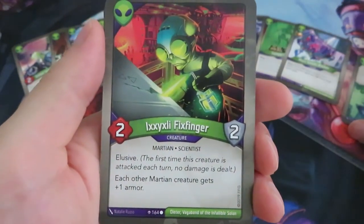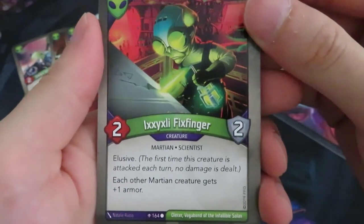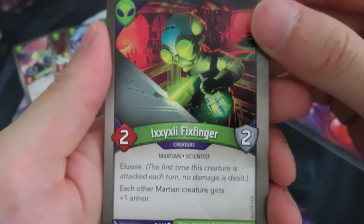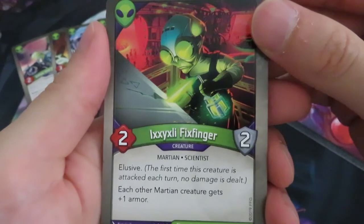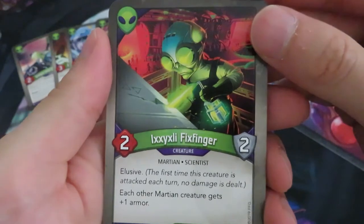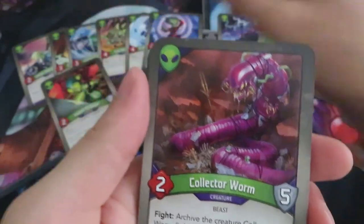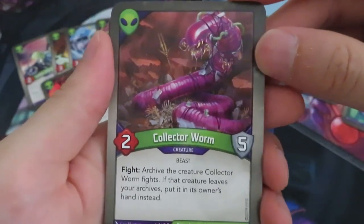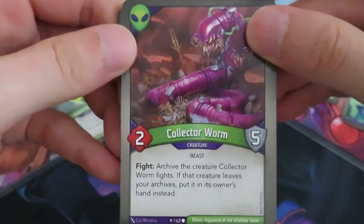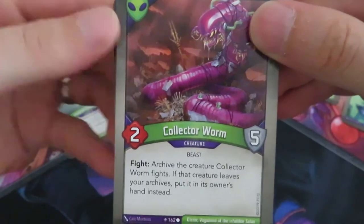I really like this type of amber control — not just straight up stealing stuff like with the old Bait and Switch, but this way you have to do some effort and plan a little. And then we have Sixlee Fixed Finger — I've never seen this one before. Two power, two armor, elusive creature. Each other Mars creature gets plus one armor. That's actually similar to Abad the Armorsmith in Sanctum, so we can have some really strong battle lines with these creatures.